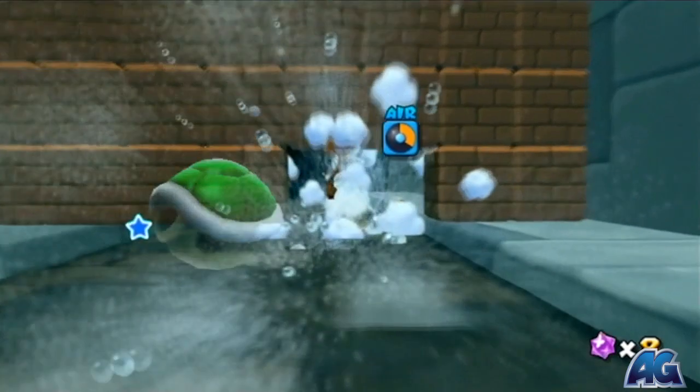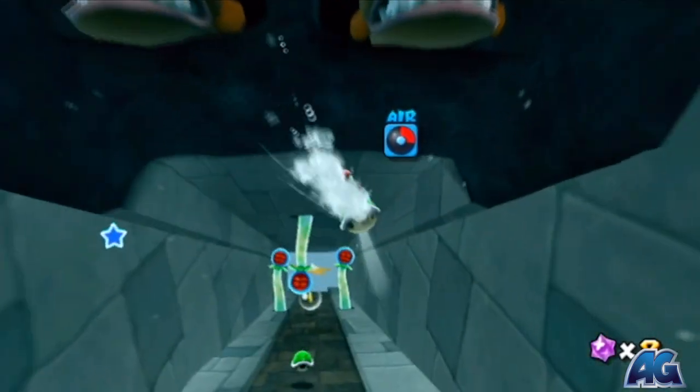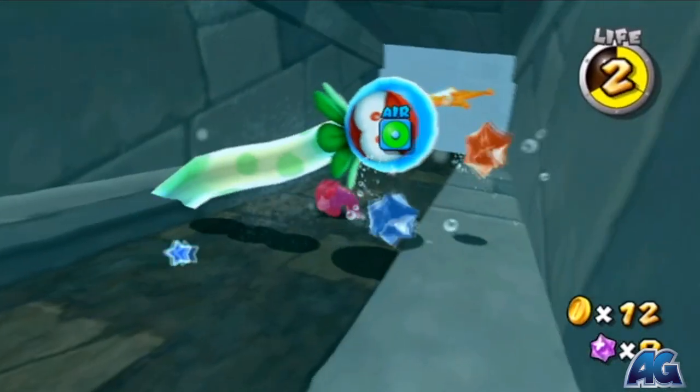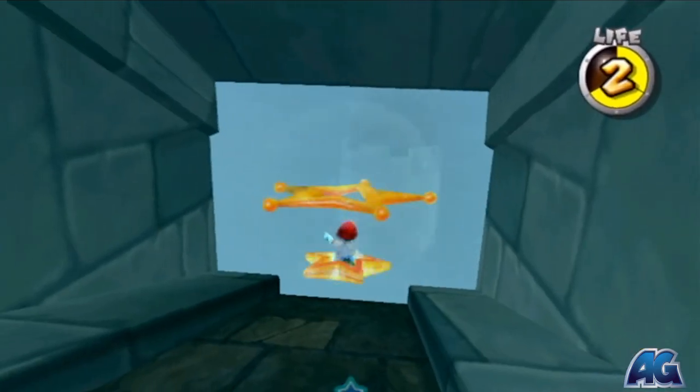So keep swimming — you're going to see some blocks and it looks like you're running out of air, but you'll be fine. If you come down here there is a coin you can grab for air if you need it. And there's also a launch tower that's going to bring us out of the water anyway.